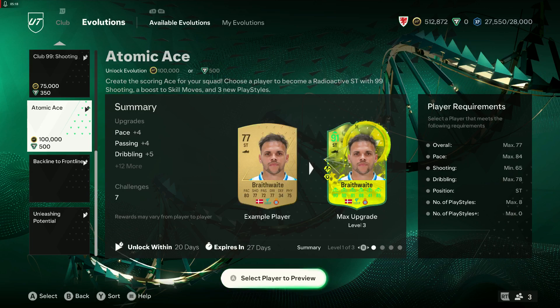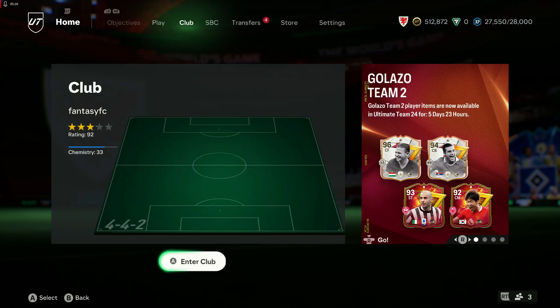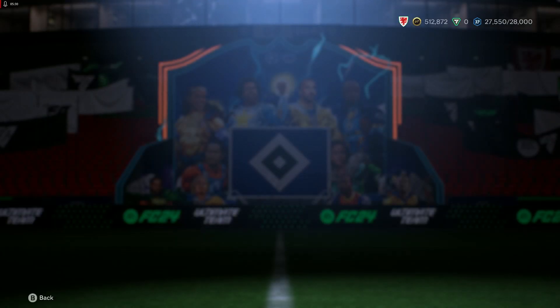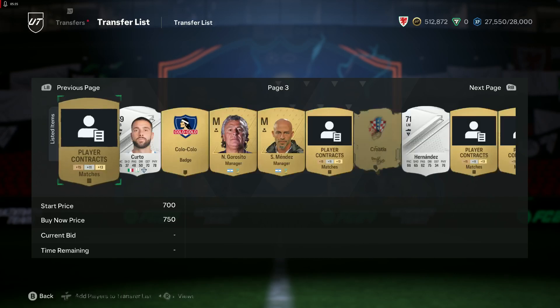Backline to Frontline as well as Unleashing Potential both have that element of 99 shooting involved, so Atomic Ace overlaps with those. Let's reset my transfers — I know I do this in the videos and probably shouldn't, but there you go.